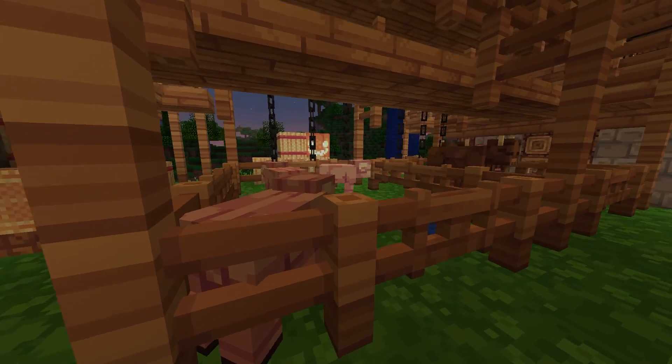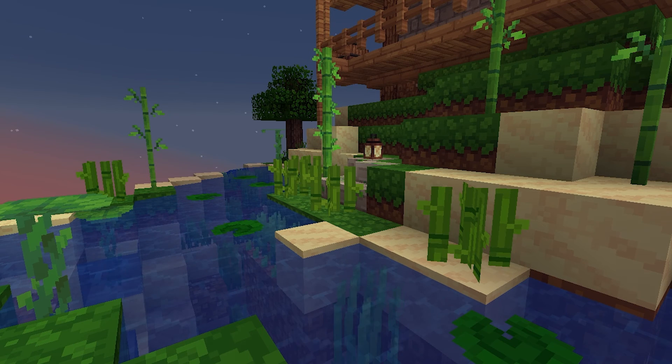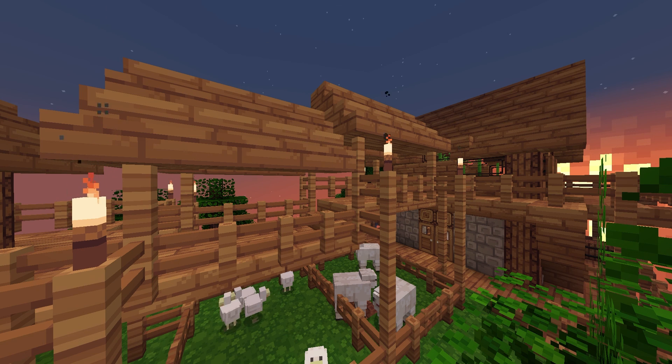Benches, planters, pumpkins, melons, hay bales, beef hooks, watering holes — go crazy. Make it as charming as the interiors. As you've probably noticed, the balconies aren't lit — I didn't do it earlier because I frankly forgot to. Just place down some torches like so, and make sure that everything stays safe, warm, and cozy.